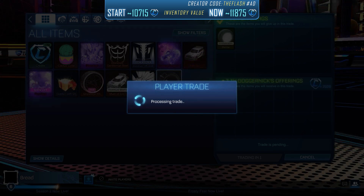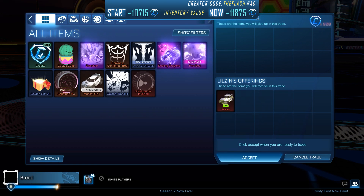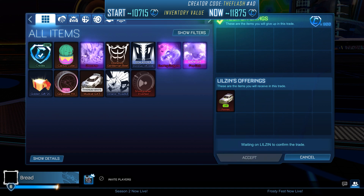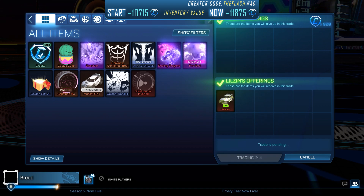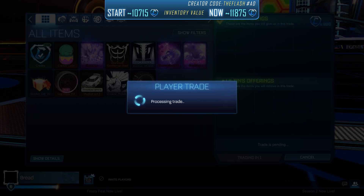We sold our Titanium White Sombas for 2,500 credits, and then sold our unpainted Fennec for 850 credits. In the next trade, we bought a Lime Fennec for 900 credits. The Lime Fennec is currently selling for 1,000 to 1,050 credits, and we will try to sell it for 1,000 credits.